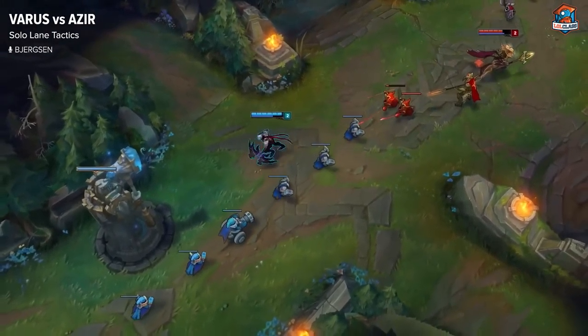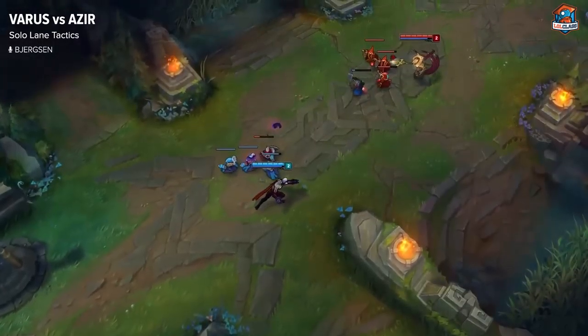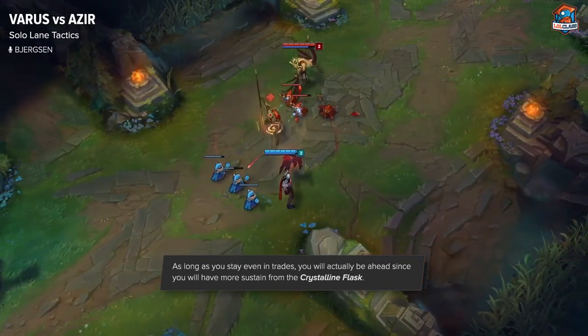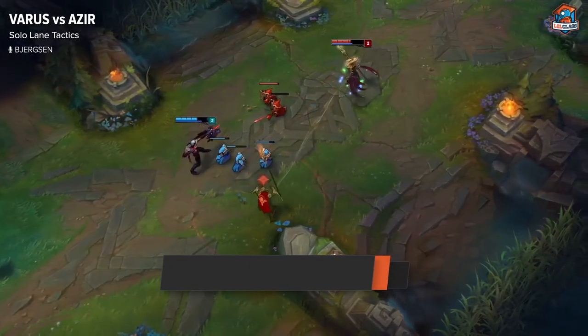At level 2 he can start harassing you back using his Q, but with your E you can pretty much trade evenly at this point. Remember, if he has Doran's Ring he'll have 2 potions; if you have Flask you'll have the equivalent of 6 potions. So even if you're going even in trades, it's a win for you because you have more sustain overall.